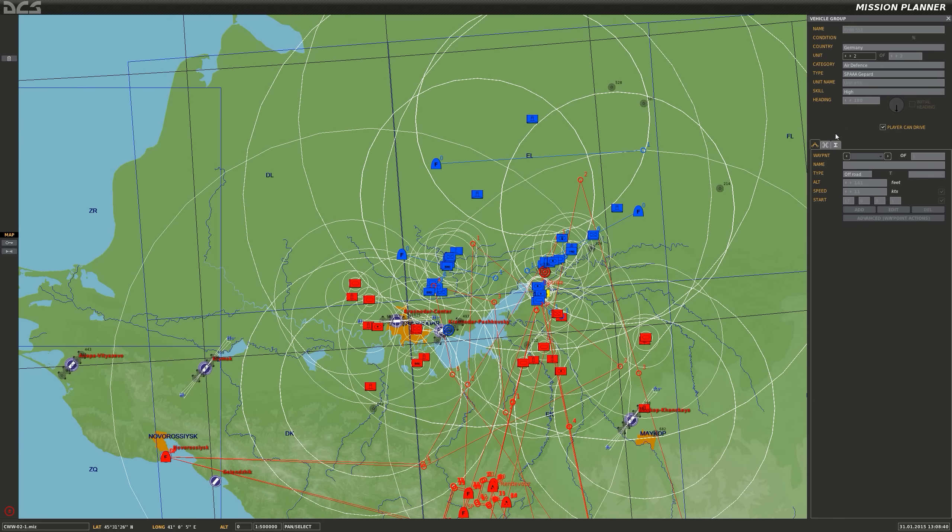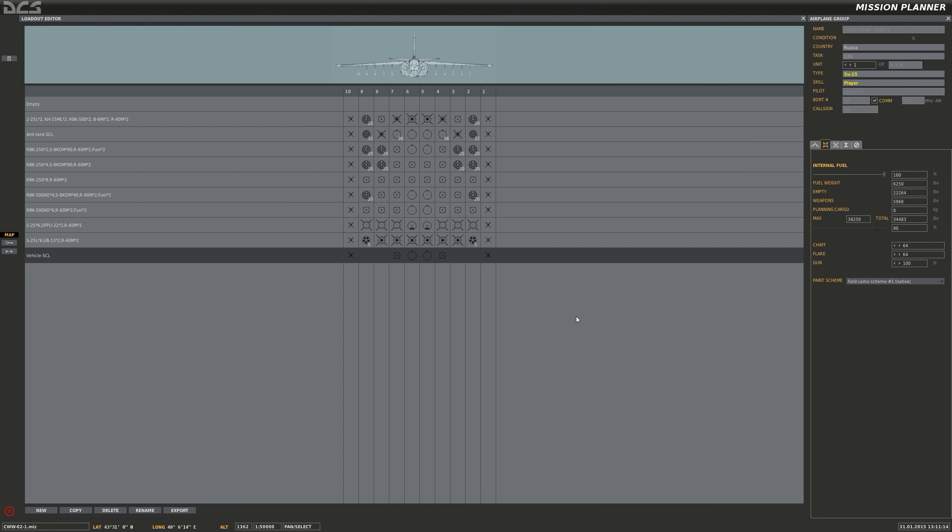Let me show you the loadout. On the last mission I ran out of fuel - there's no two ways about it. I didn't have enough to get back to base and diverted to Maykop, but since NATO forces are advancing on Maykop, I'm not going to count on that as a divert option for this mission or probably for the rest of the campaign. So I need to ensure I'll have enough fuel to make it back to base. I'm taking up two 800-liter external fuel tanks, and a much lighter weapons load this time.